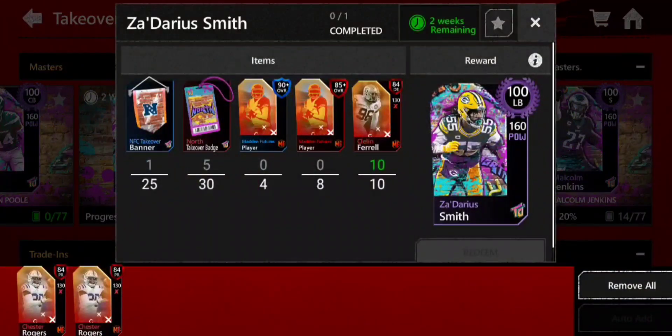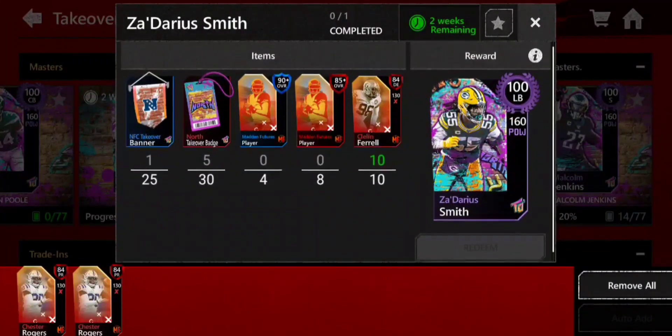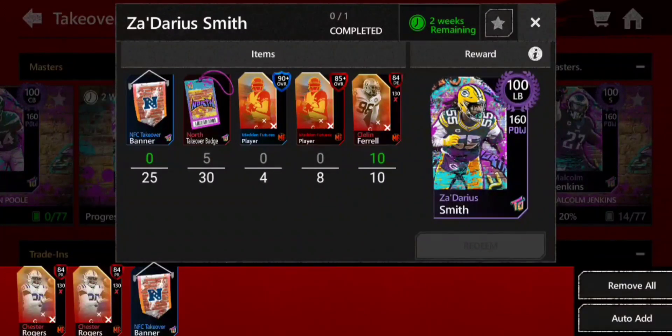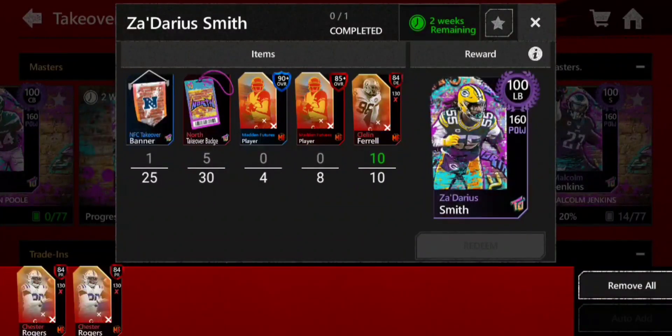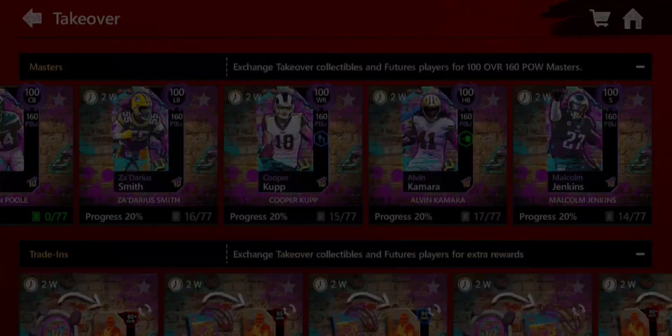You're also going to need four 90-pluses, eight 85s, and ten 80-pluses for Madden Futures players — you'll need 90s, 85s, and 80s to complete these cards. This is where it can be difficult for free-to-play players: getting these banners is going to be tough. You're going to need lots of badges and lots of tokens, and getting those 90-pluses is also going to be difficult.